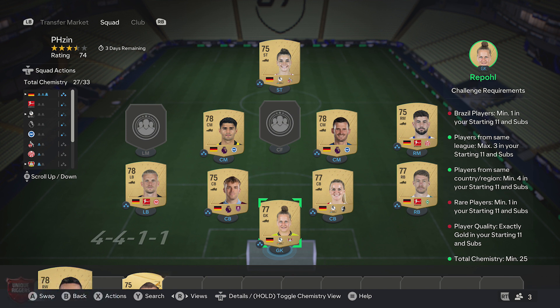To get the chemistry, just pick up nine gold players from the same country. When doing this, max of three per league — so I've got three from the Bundesliga, three from the Women's Bundesliga, and three from the Premier League.